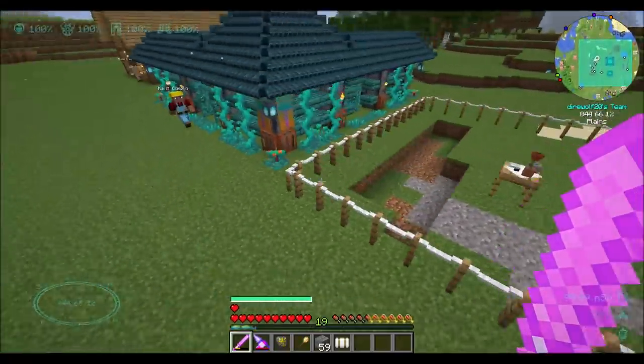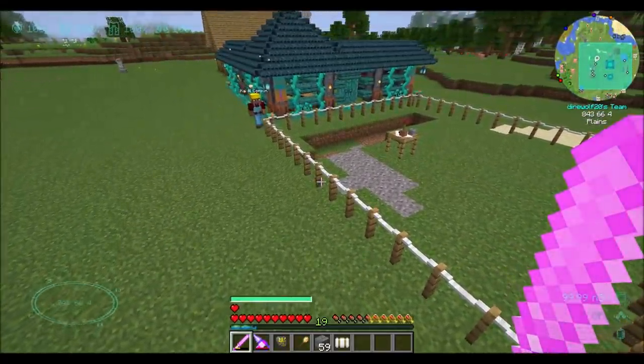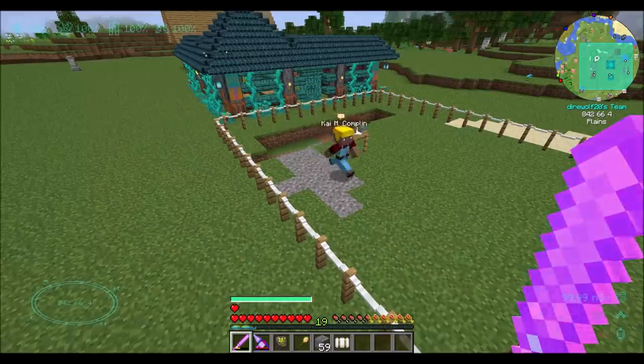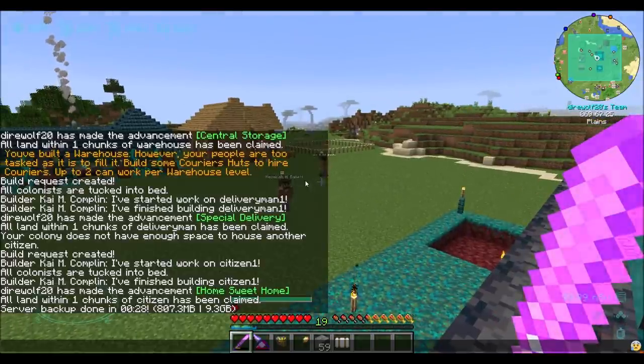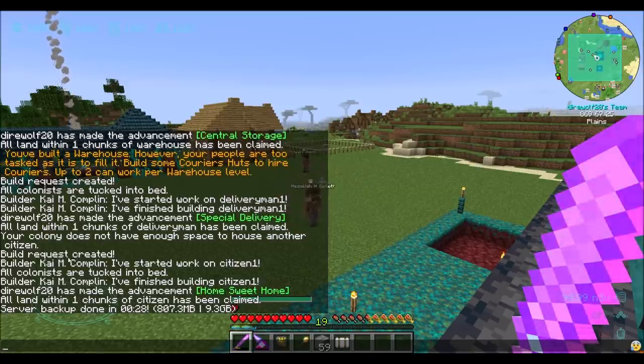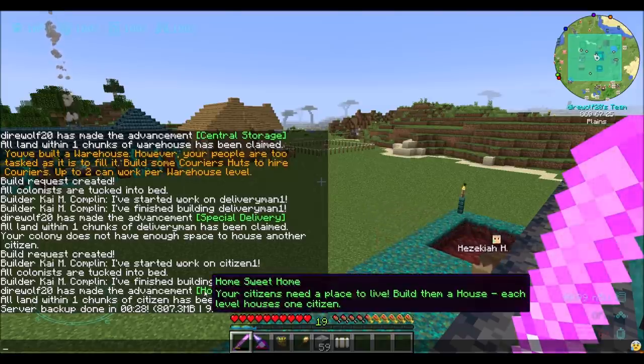They finally figured it out, so that's cool. Go on, Kai — get to work. We'll come back when the house is almost done. Well, look at that — looks like we have a home. Builder started. All colonists tucked into bed. Finished building Citizen House 1. Nice — home sweet home.